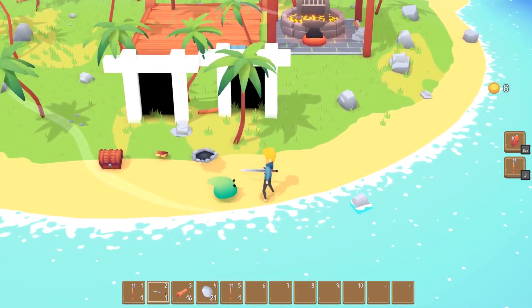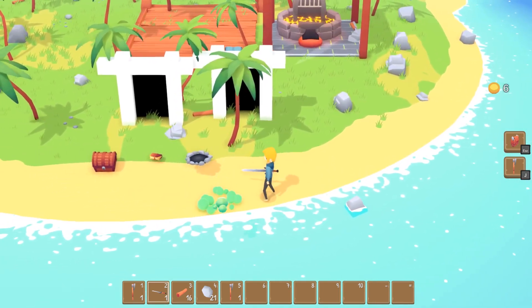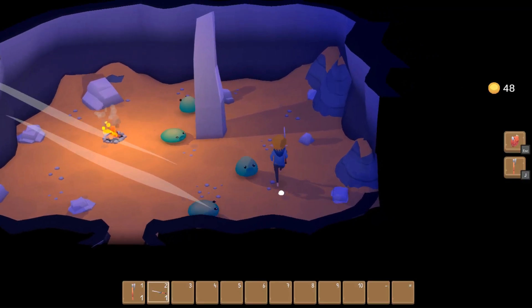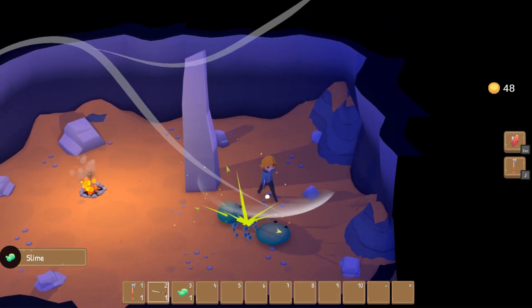And then I made a sword item, which would attack in a cone when swung, and plugged in a few combat effects. The combat still kinda feels clunky, so I'll be revisiting it next time to polish it up.